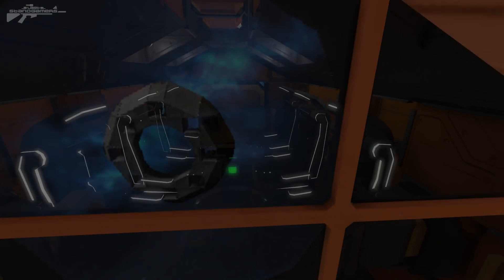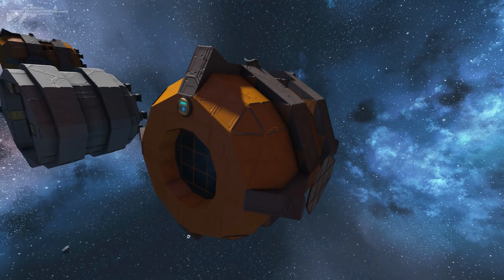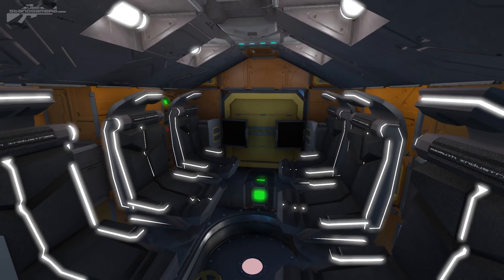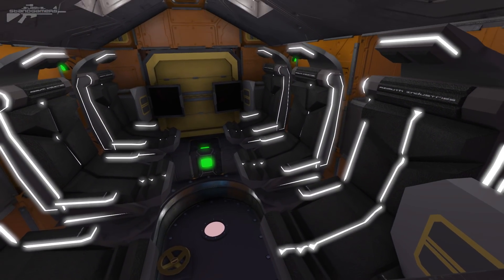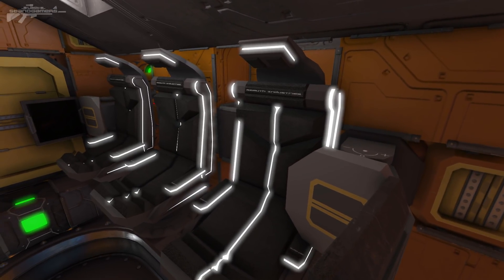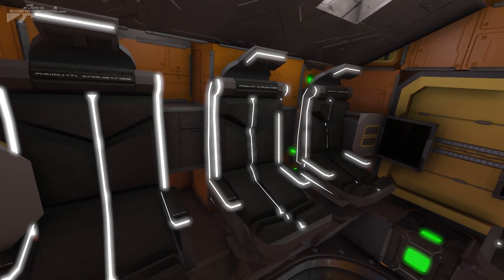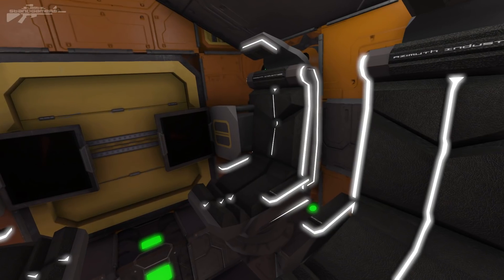Now that's out of the way, the first thing to consider — in my opinion — is how many crew members it's actually going to support. It's great you can stick as many seats inside as you want, but I've come to the conclusion that six is the best possible number. In Space Engineers you're not going to have many people in these pods due to server restrictions, and each chair is going to have to carry the supplies for that individual.